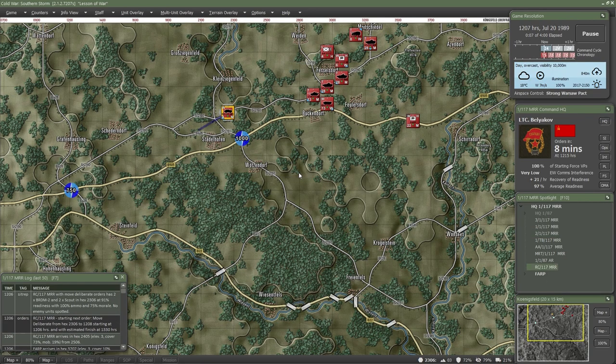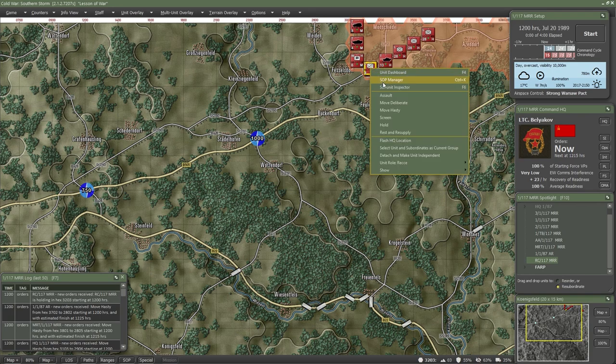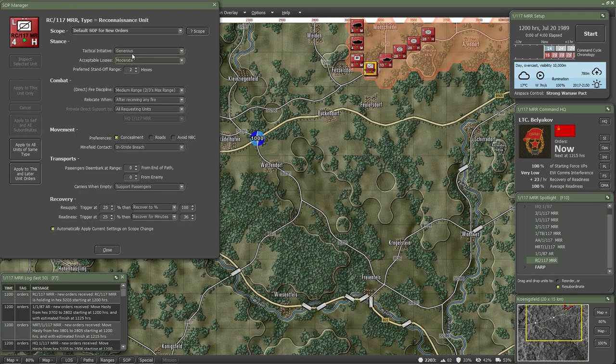Recon units will frequently take casualties when encountering resistance. Use a SOP feature to ensure that your scouts withdraw when they detect a nearby enemy or take fire. Having artillery deployed and on-call can help your recon units survive by shelling revealed enemy positions. While you don't want to be reckless with your scouts, it's better to risk them than your main force.